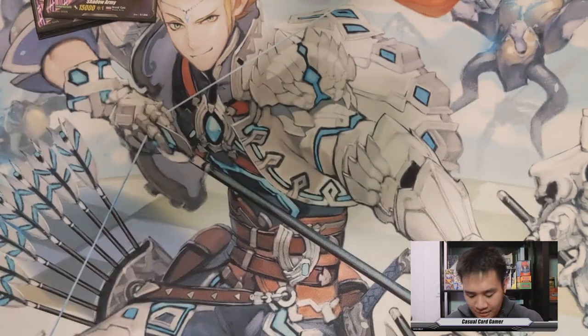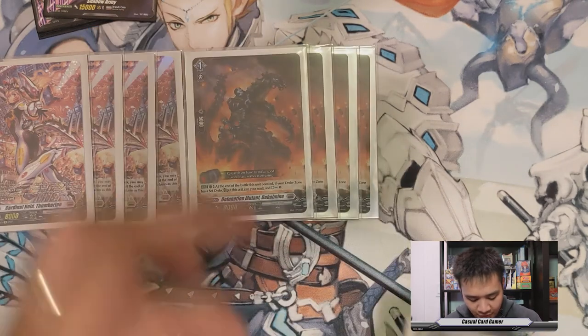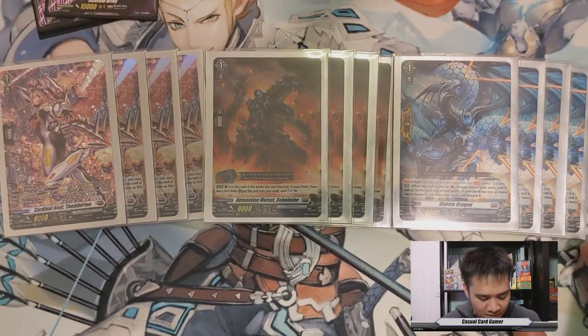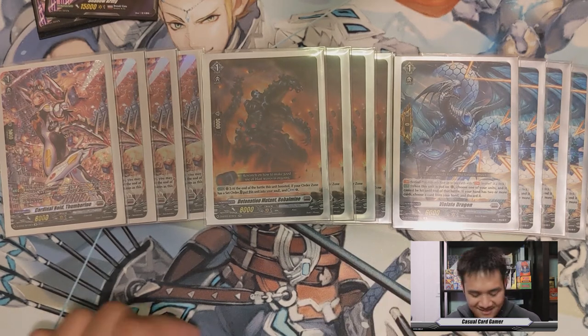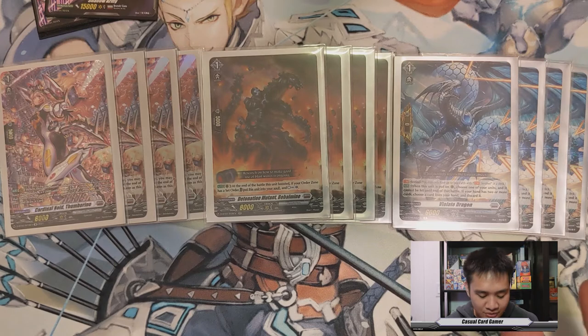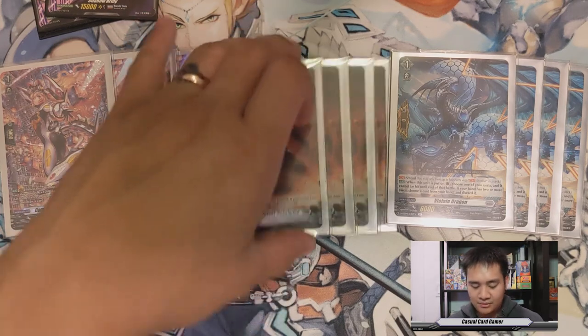For our Grade 1s, we have 4 copies of Cardanoid Thumberino, 4 copies of Bulbomine, and 4 copies of Violate Dragon. Starting with Thumberino, her ability is when she boosts a Shadow Army token, you can give that token plus 15k, then at the end of the battle that it boosted, you retire both rearguards in that lane, and then you get to draw a card. Card draw is okay, even though you do have to call her out of your hand. Next, Detonation Mutant Bulbomine is the countercharger of the deck — at the end of the battle that it boosted, you can put it into your soul and countercharge one. And Violate Dragon, of course, is a PG, and it's always nice to have PGs.